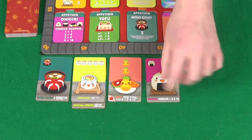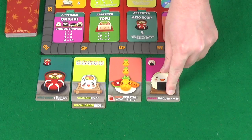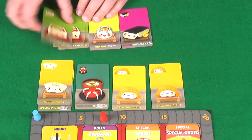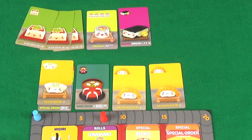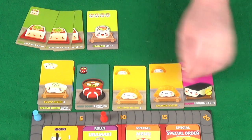Pixel goes for the onigiri — there were 2 of these, so she has 1. If she gets the other that's 4 points. The remaining cards are tofus, Uramaki, and the other onigiri. If I take the onigiri, I can stop Pixel getting it — we'd each only get 1 point rather than her getting 4. I think that's the safest play, so I'll take the onigiri.